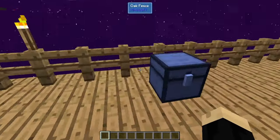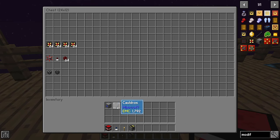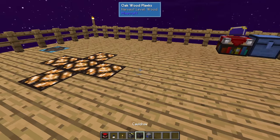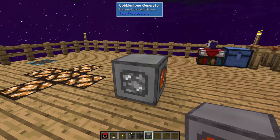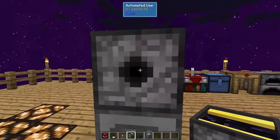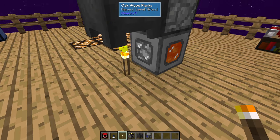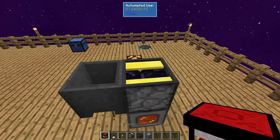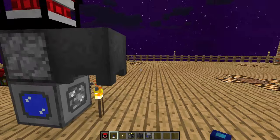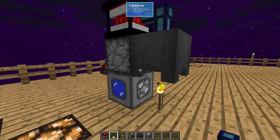Let's talk about the setup. The first thing you want to do is put down your cobblestone generator. On top of that, put your automated user. On one side of the automated user there's a black circle — that's the front. On the front of that, put your cauldron. Under that, go ahead and put a torch because our cauldron is where our lava is going to be. Then put our upgradable geothermal on top of the automated user. The last component is one fluid extraction cable on top of the cauldron going into the upgradable geothermal.